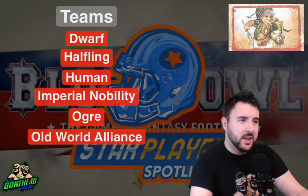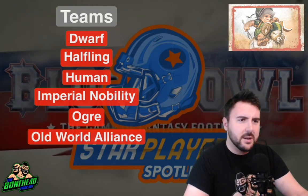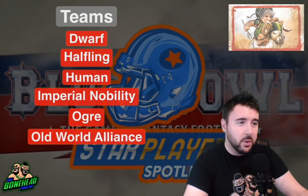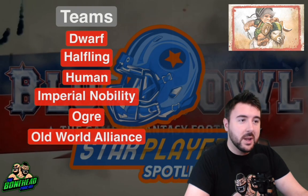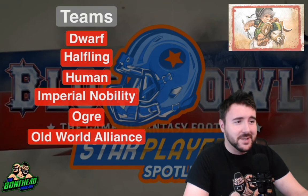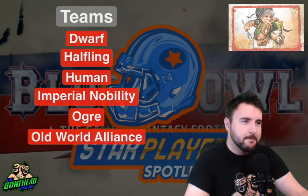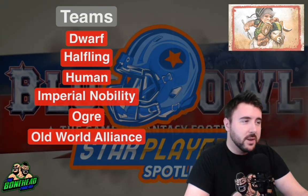Which teams can use him exactly? He plays for the Halfling Thimble Cup, Old World Classic, and World's Edge Super League. So you can take him on your Dwarf Team, your Halfling Team — he landed as a Halfling star player when their Spike magazine came out. Also your Human, Imperial Nobility, Ogre, and Old World Alliance teams. So your classic good teams, your lawful teams, but not elves.